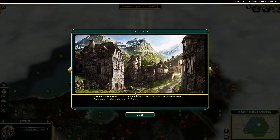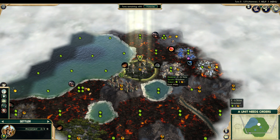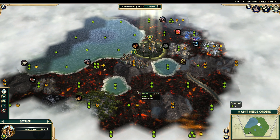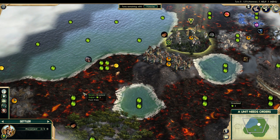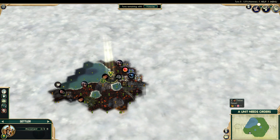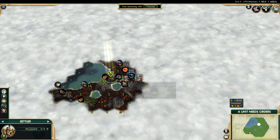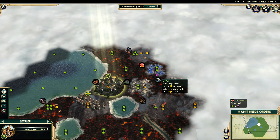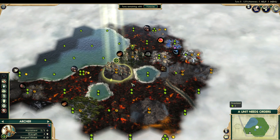We have some new game systems, obviously. We will learn them as they go, because that's just how we do. There's lava — that's a grassland? Yeah, that's a grassland. We'll go with that. We'll probably settle on a hill for obvious reasons.